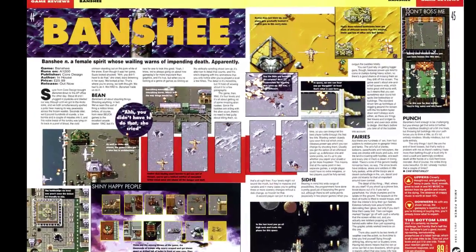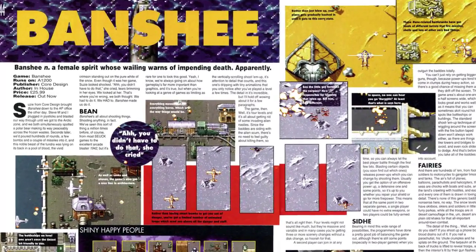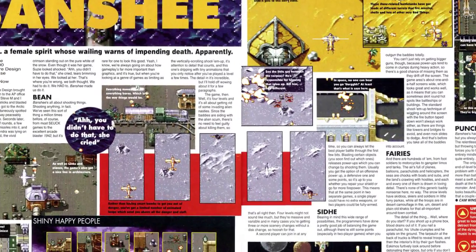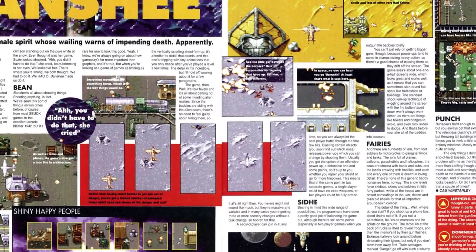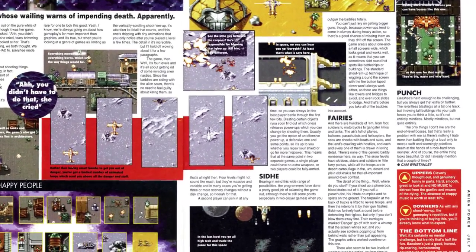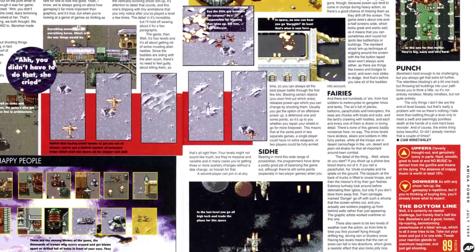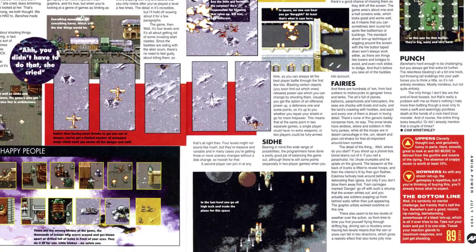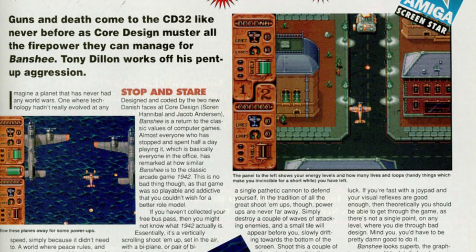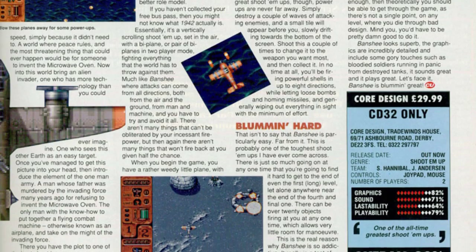Amiga Power, who awarded the game an 89% score, wrote: 'The detail of the thing — well, where do you start? If you shoot up a foam box, blood drains out of it. If you nail a parachutist, his chute crumbles and he splats to the ground. The tarpaulin at the back of trucks is lifted to reveal troops, and then the interior is lit by their gun flashes.' They continue to describe lots and lots of little details — clearly they, like I, love the game for these little touches. CU Amiga gave the game a 90% score, writing short and sweet: 'It sounds great and it plays great. Let's face it, Banshee is blooming great.'